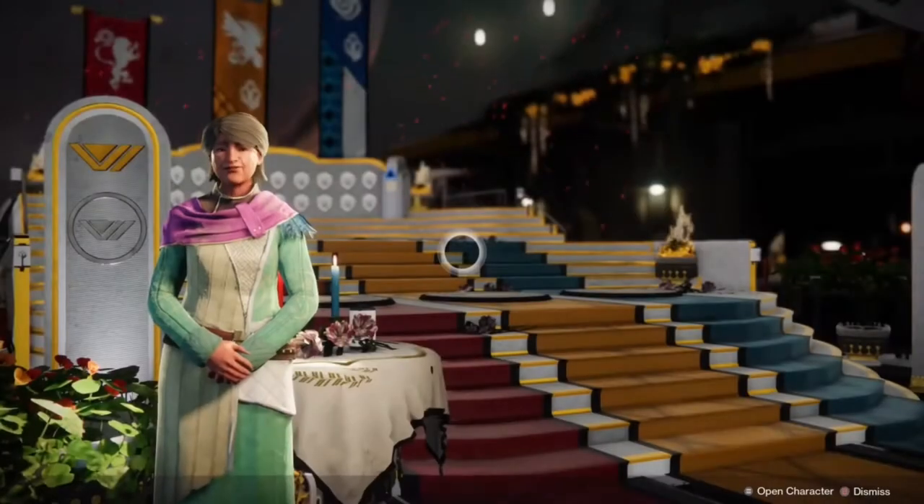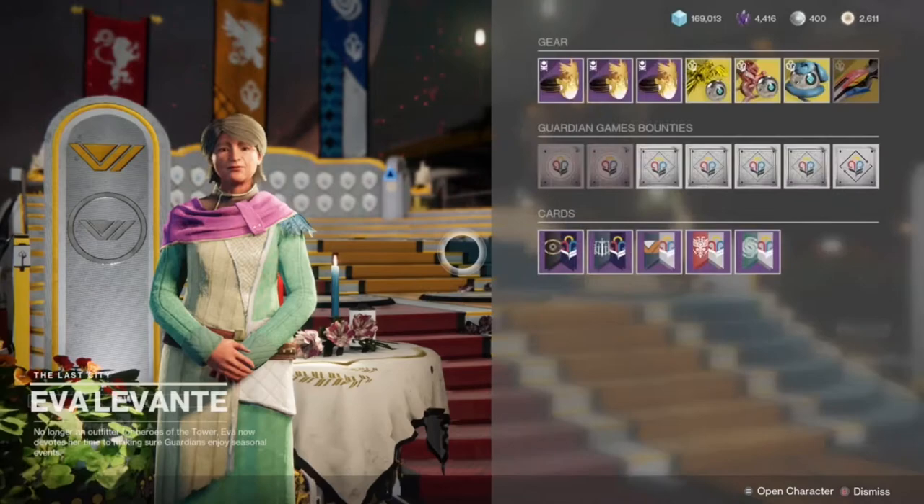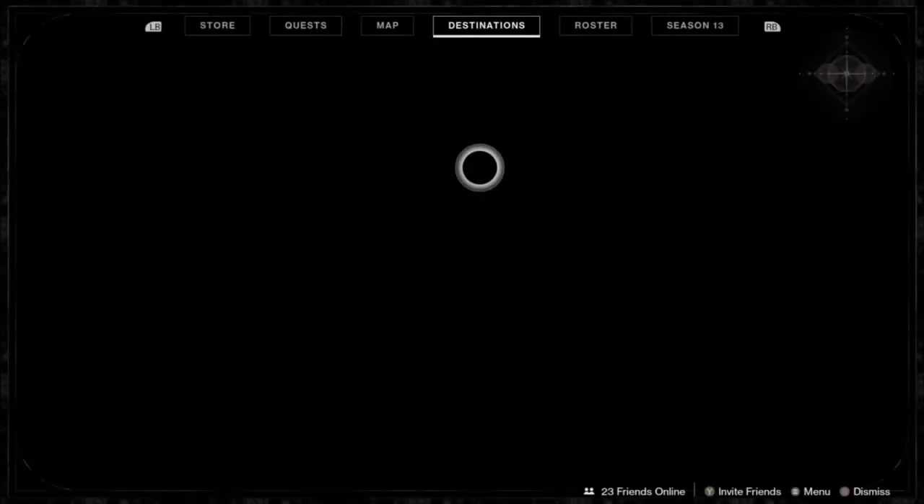Head on down to the tower, speak to Eva Levante, and pick up the Platinum Cards Nightfall quest. Pick up some friends — in this case I brought along Fusing, Ajax, and Chibano for this video.